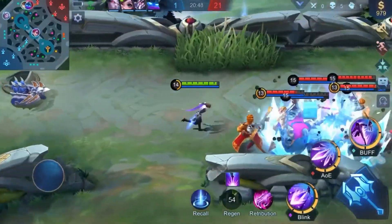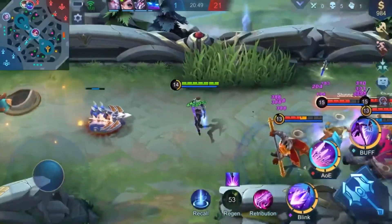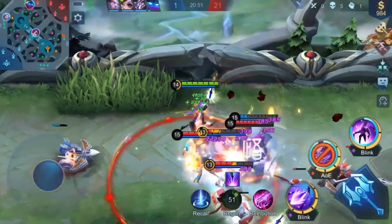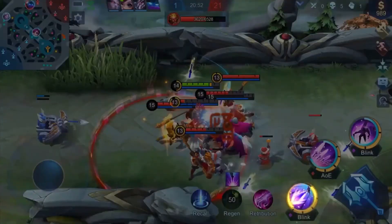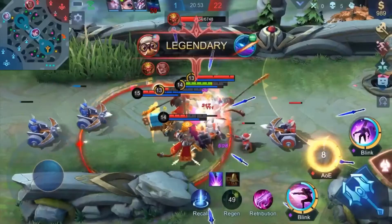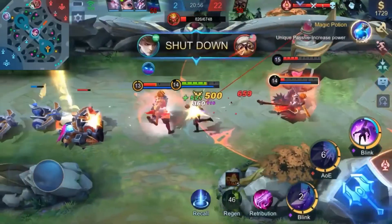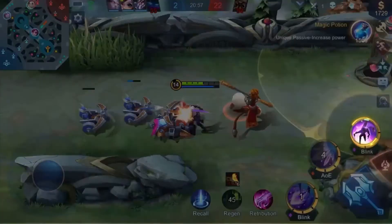In teamfights, first launch Shadow Blade Slaughter at the target, then use Incandescence to draw close and launch another Shadow Blade Slaughter and then a Sword Spike. After this, recall Shadow Blade Slaughter's daggers, charge at the enemy with Sword Spike once more to deal burst damage, then make your exit with Incandescence.